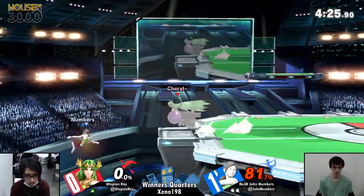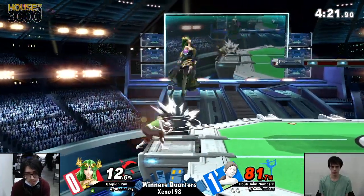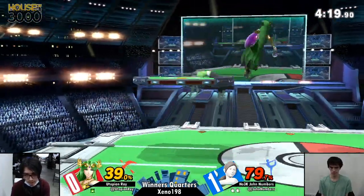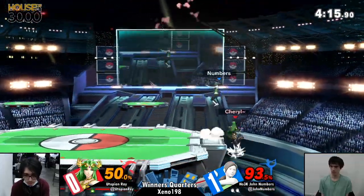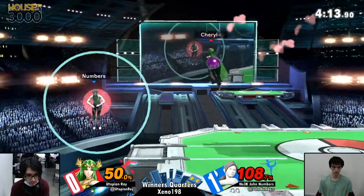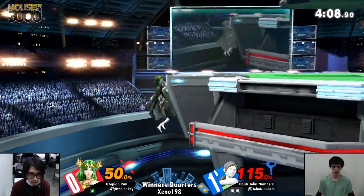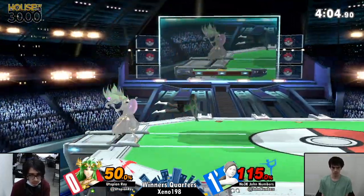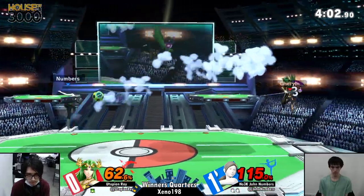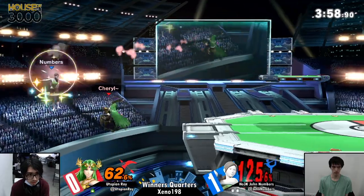He actually gets the two-frame with the side smash! That's so huge! Let's go Numbers. A solid back air again. Got Utopian Ray here with the Palutena. Numbers taking the time to charge. He's trying to set up some nasty stuff — don't run into him. Good players tech always. It's one of those things Numbers is really known for.